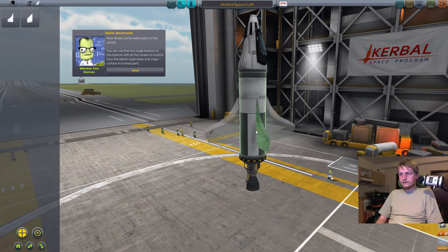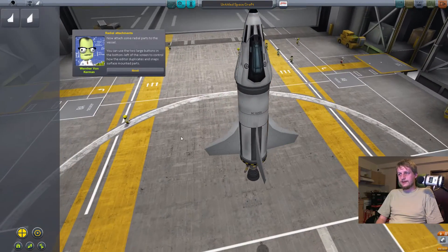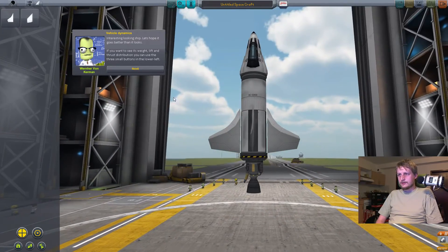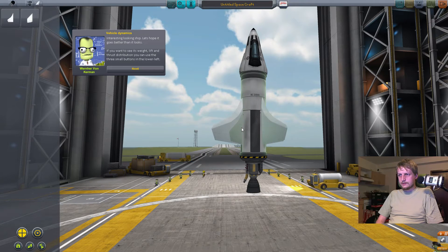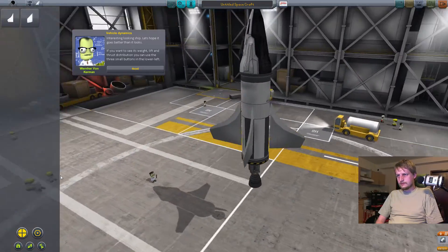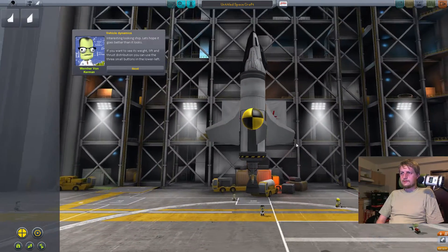Okay, I'll make a full build. This will be the rocket — let's see whether it will fly. Let's hope it flies better than it looks. If you want to see its weight, lift, and thrust distribution, you can use... wait, are these really attached? They don't look attached — they have a small gap between the body and where they are. So this is the weight.